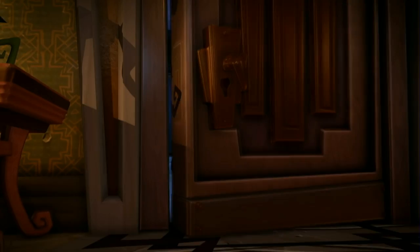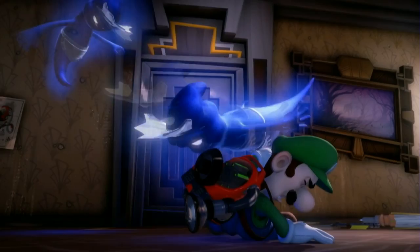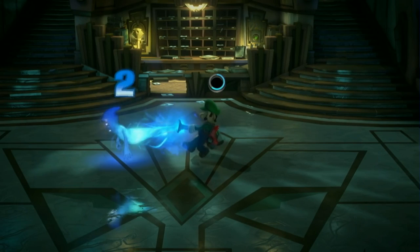We begin our tour by taking in some sights and sounds. You may never leave — you want to leave. The other guests certainly don't plan to move on. They're ghosts, after all. And they're rather aggressive. Simply scare them with the strobe bulb, then suck them up.